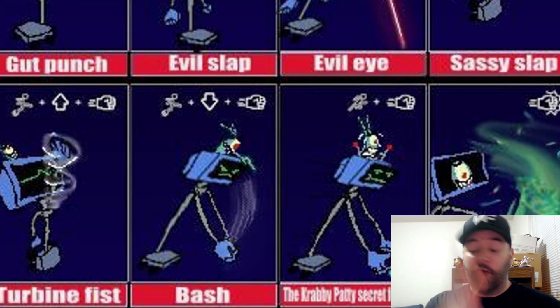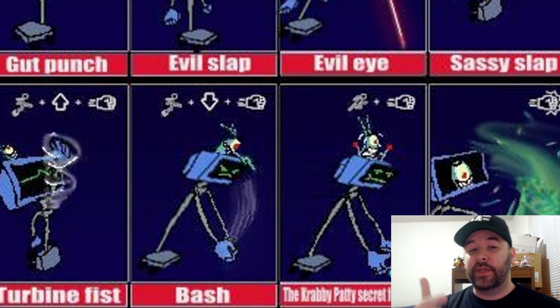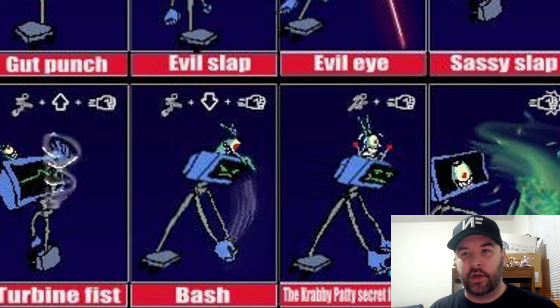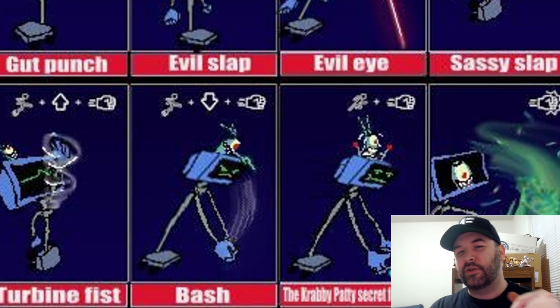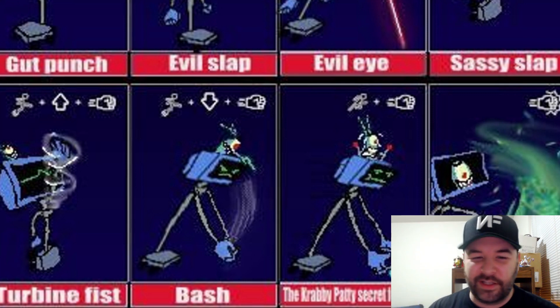I found this to be really awesome, because like I was saying, when I was trying to think of Plankton a little bit, you can come up with stuff. But how do you get around Plankton's size? Do you just scale him up and then he's bigger than normal? This is like a perfect workaround — I really like this. So let's just jump into it. The whole thing with this moveset is that Plankton is going to be on top of Karen. Karen's going to be doing moves, and Plankton will get involved a little bit as well. This is really cool.